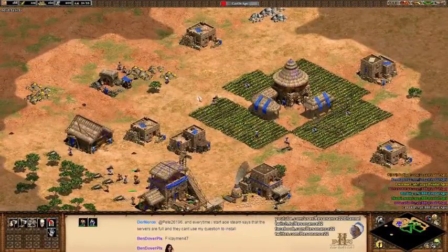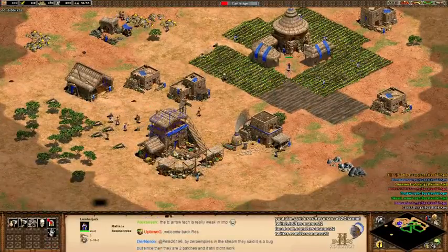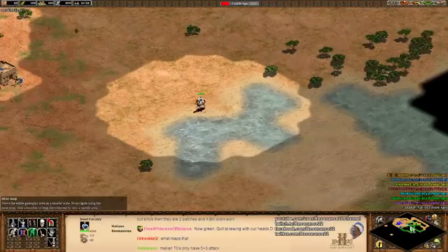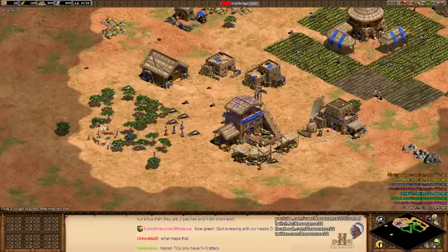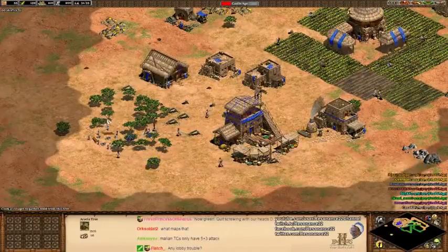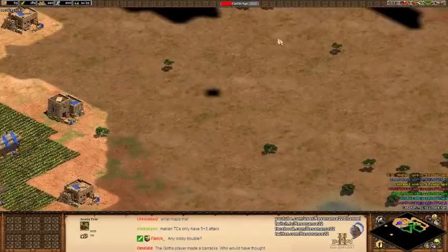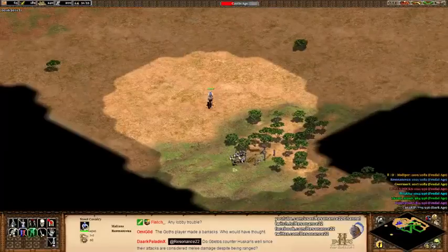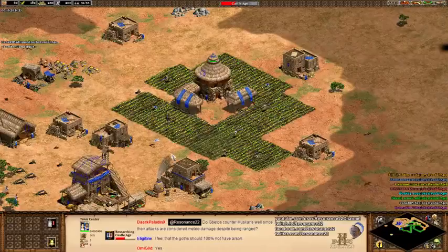I'm gonna need a lot more farms. One of the things with African Kingdoms is that the new maps have some space between the non-Dragon-type trees. We have the Acacia Tree and the Baobab Trees — they have a little bit of space between them, which makes walling up even harder, and it means that your lumber camp positioning always feels subpar.